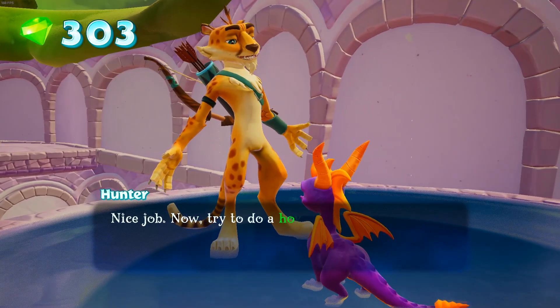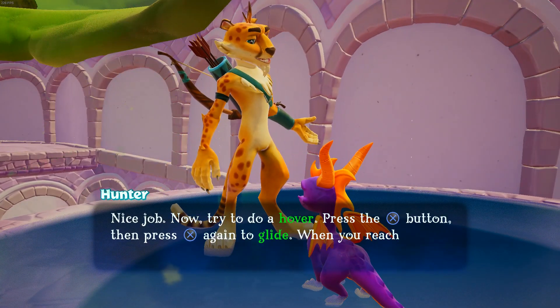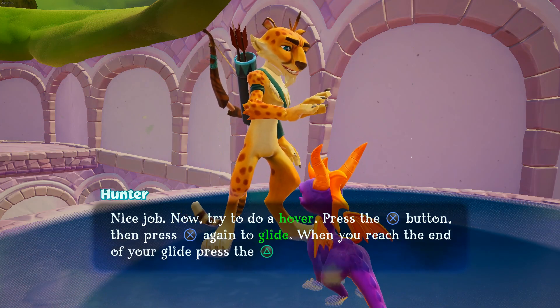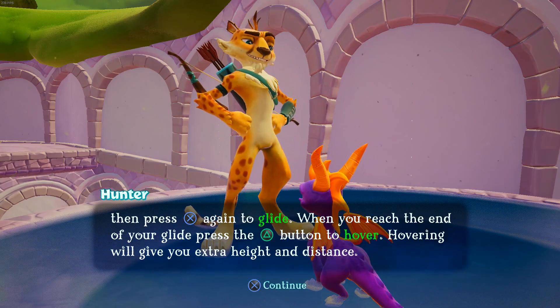Nice job! Now try to do a hover. Press the jump button, then press jump again to glide. When you reach the end of your glide, press the action button to hover. Hovering will give you extra height and distance.